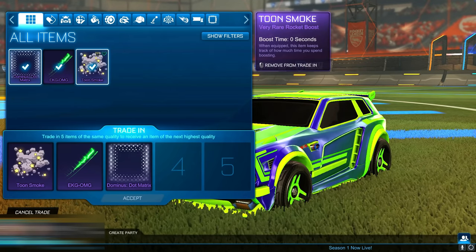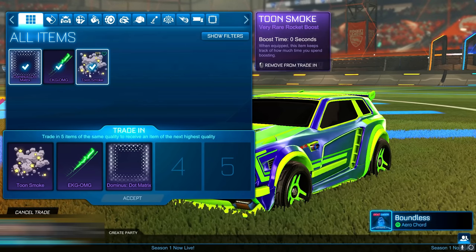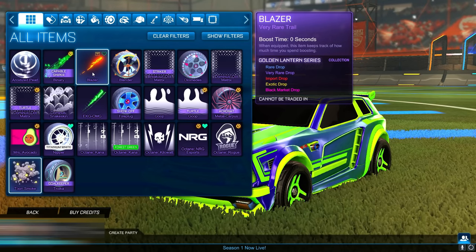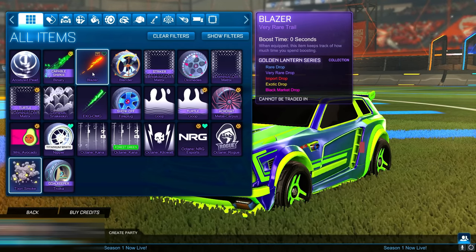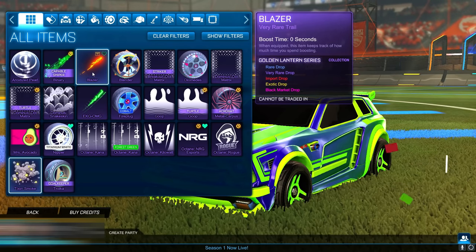What trade-ups do is you put in five items of the same rarity, and they have to be from no collection at all. For example, if I hover over the Toon Smoke here there's nothing listed on the collection side. But the Blazer here is from the Golden Lantern series, and that would not give me a Fennec if I try to trade up items from that series.